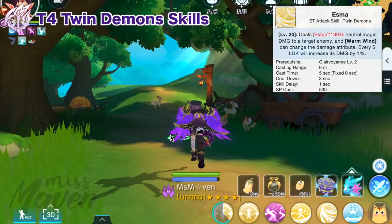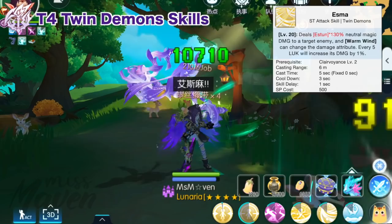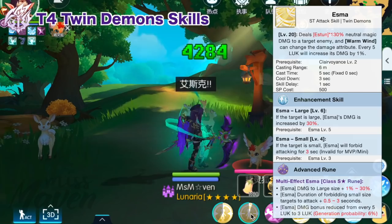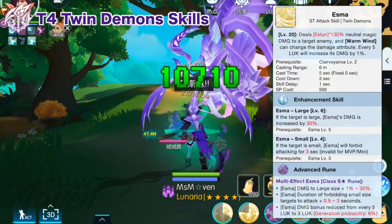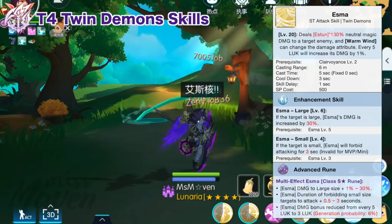Esma's damage is based on Estun, so all damage modifiers for Estun also impact Esma's damage, though it doesn't inherit Estun's debuff to medium size. Having high Luck also affects its damage — every 5 Luck increases its damage by 1%, and with the third line of the star rune activated, the requirement is reduced from 5 to 3 Luck. So with 300 Luck, you'll have 100% additional damage multiplier for Esma. This skill can also have additional effects depending on target size: if converted to large size with Eske, Esma can have 30–60% additional damage multiplier; if converted to small size with Eswu, Esma can forbid the target from attacking for 3–6 seconds.